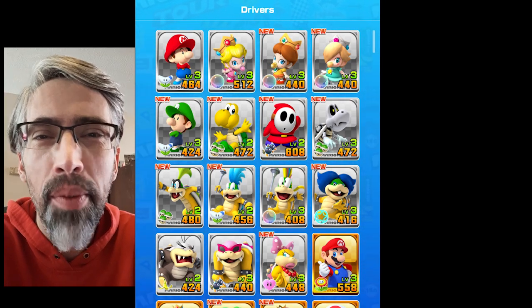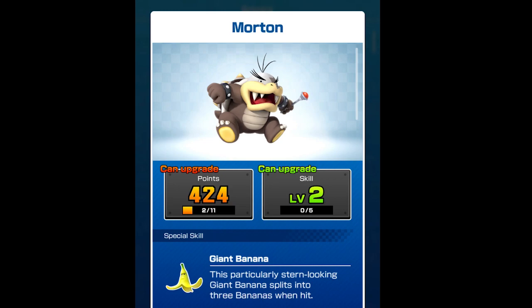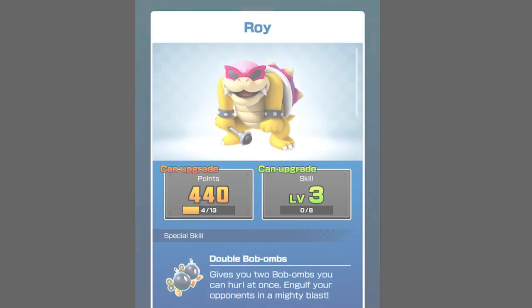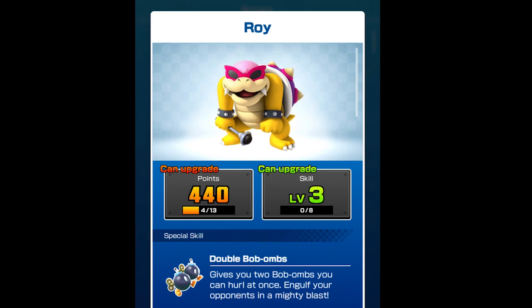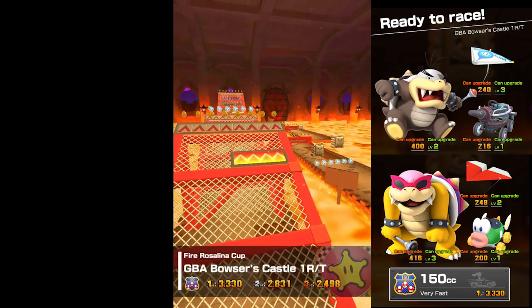What's up guys, it's Being Gaming coming back to you today with the gray challenge. It continues today with Morton versus Roy. Up first is Morton with a giant banana skill, going against Roy who features the double bob-bombs. Wonder who can win.